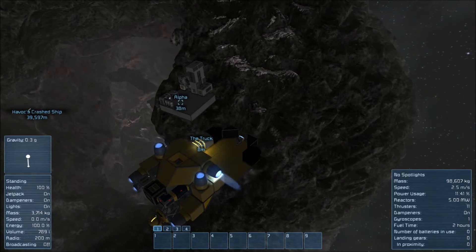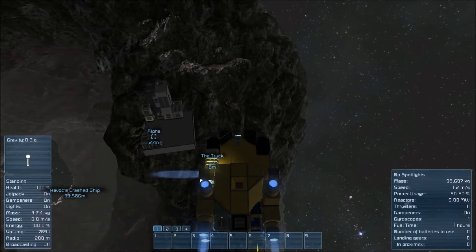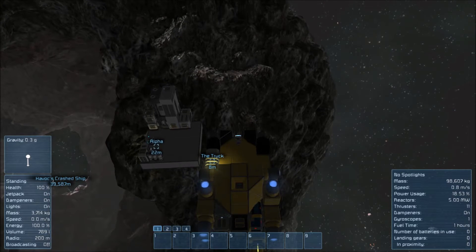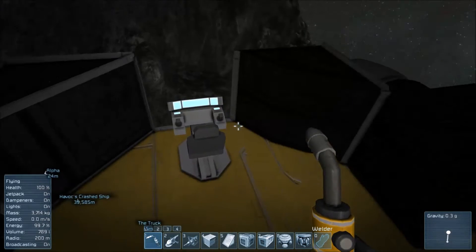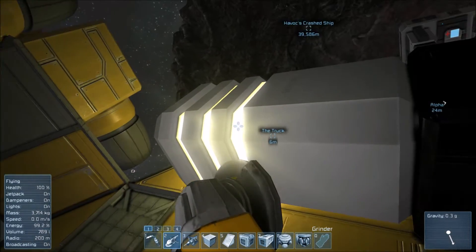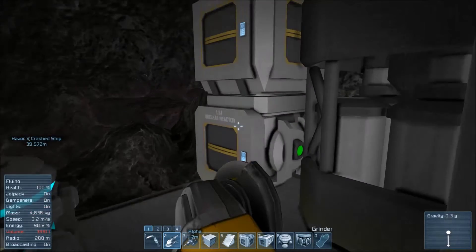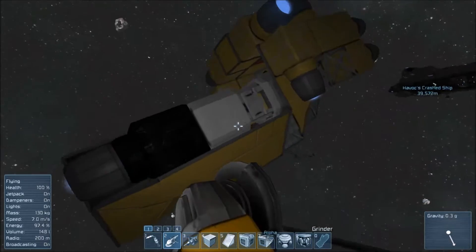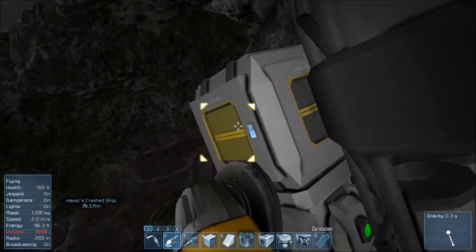Speaking of energy, let's top it off. We're going to move a little bit closer, and since we're closer, we're going to start salvaging more and more of the ship. Pretty much we're going to tear the ship completely apart, take everything off and put it in that small cargo container. So here we go — let's start tearing it down. As I'm still new to this, I have not figured out how to do time lapses yet.